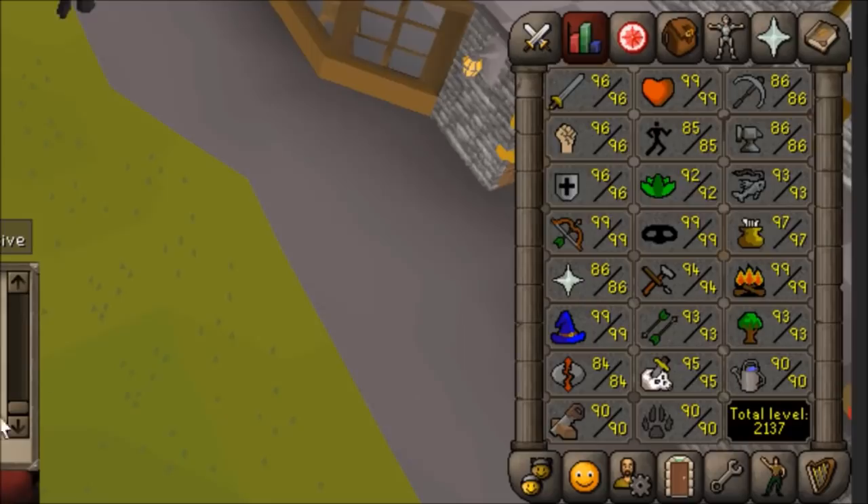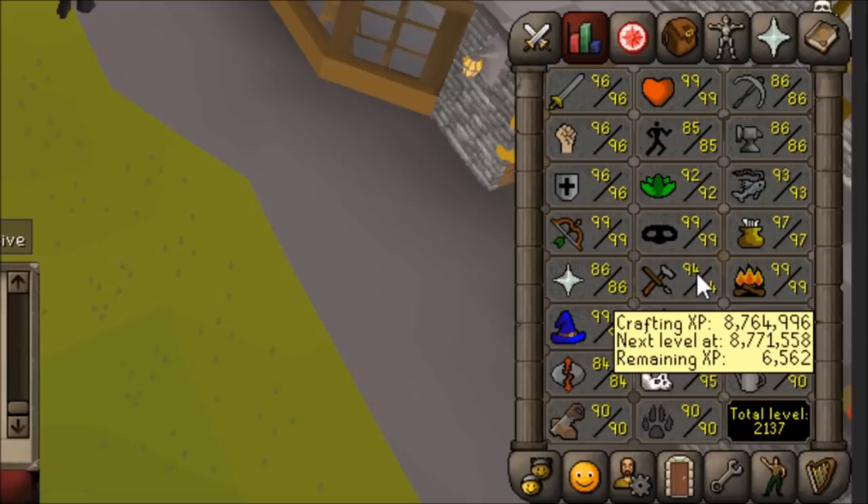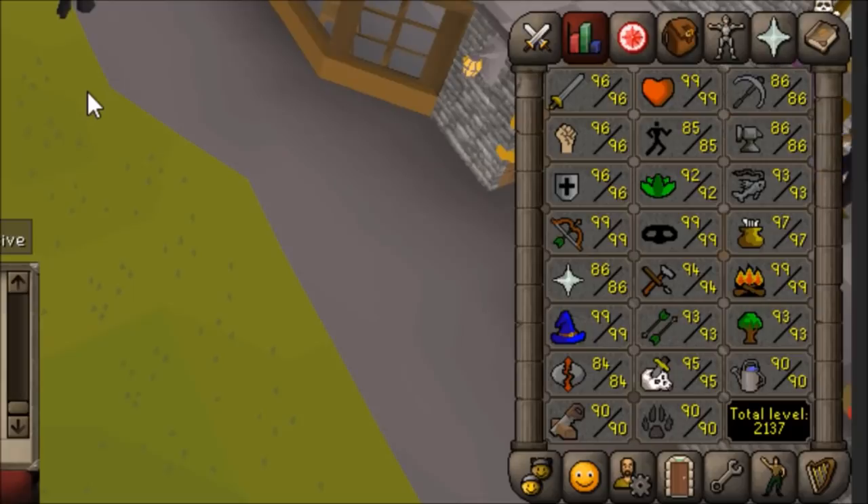Here is a quick look at my stats. The primary ones would be my 99s, which is 99 Range, Magic, Firemaking, and Hit Points of course. And then I'm getting really close on max combat. This is kind of funny — I'm 6k away from 95 Crafting, so you can kind of just count that one as a 95. I also have 99 Thieving, but trying to go for 90+ everything, I'm in no rush, and I do plan to eventually max.